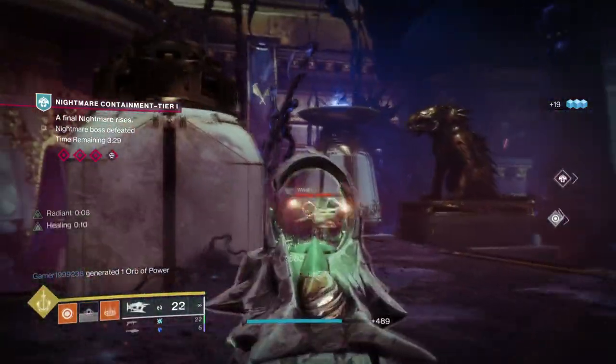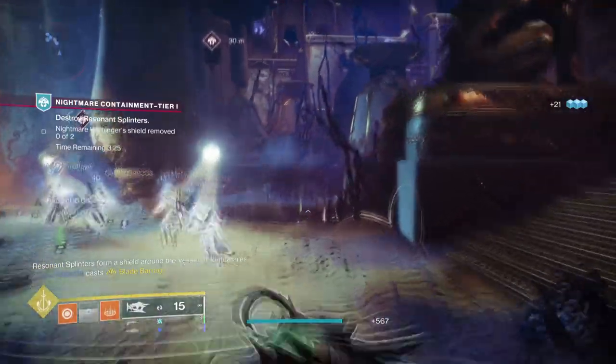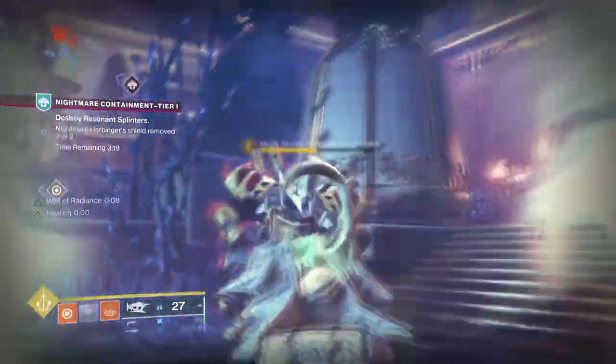For the subclass, we will be using Dawnblade as it fits nicely into the build for playing aggressively. On the other hand, Well of Radiance is also viable as we do lack quite a bit of healing, which within the build will be really helpful in the long run.